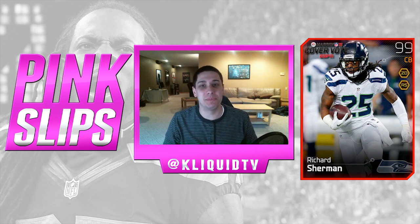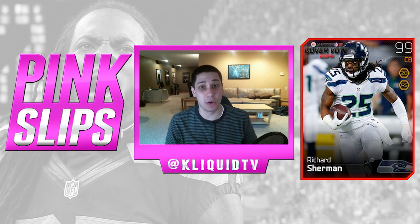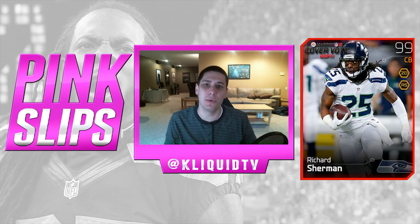What we're actually playing for this week is a brand new card that came out very recently — the Cover Vote Richard Sherman card. A lot of you were talking about wanting to play for that card in the comments this past week, so that's what we're going for. This card is going for over 100,000 coins on all consoles, upwards near 200,000 on a couple of them. On PS4 right now I think it's going for around 120,000.